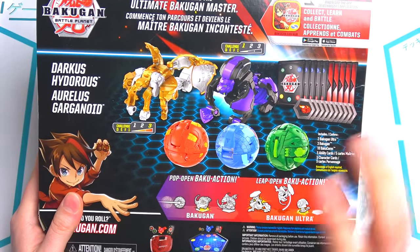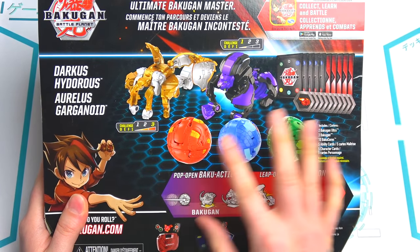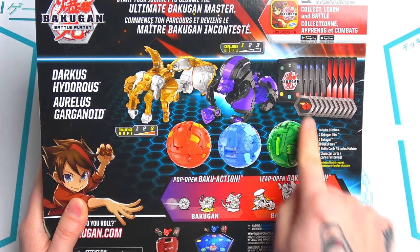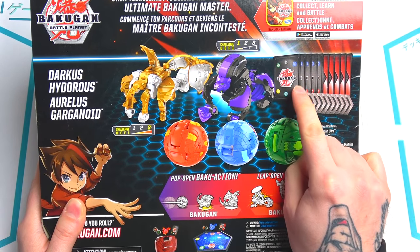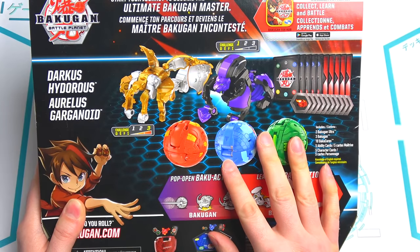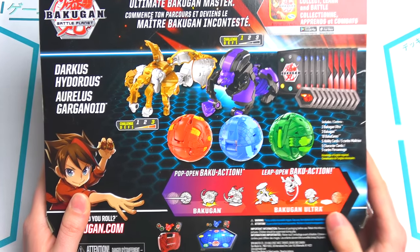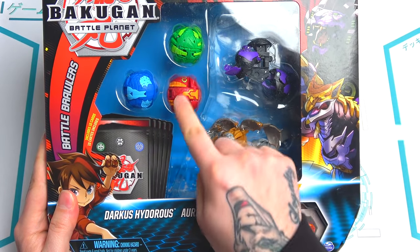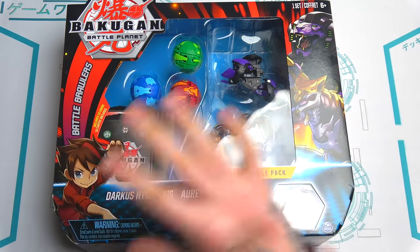If you watched the last episode, I'll tell you what you get in here. Basically you're gonna get five Bakugan character cards — one for each Bakugan. Then the other five are the trading card game ones; there'll be five random ones in there for the actual trading card game, which I cannot wait to play. I'm going to unbox everything first and then we'll go through it all.